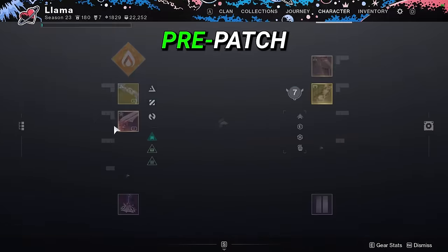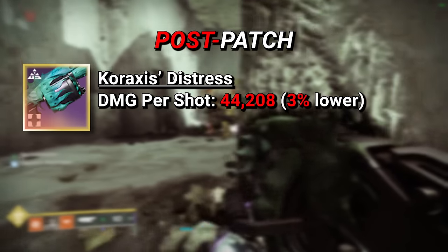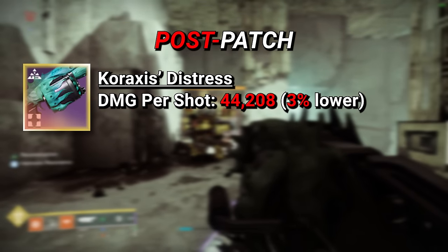Previously, my perkless Caraxes hit for a total of 45,585 per shot, which has now been reduced to 44,208 — a very small 3% damage nerf.